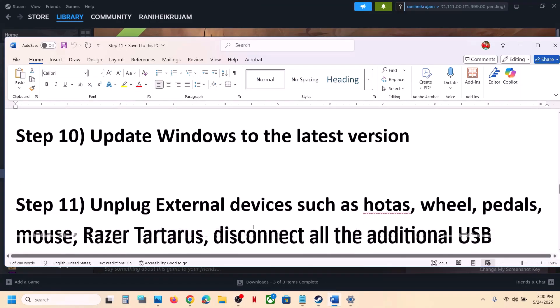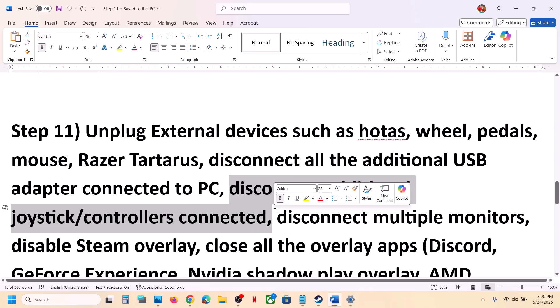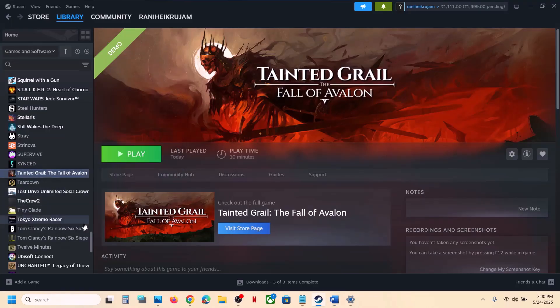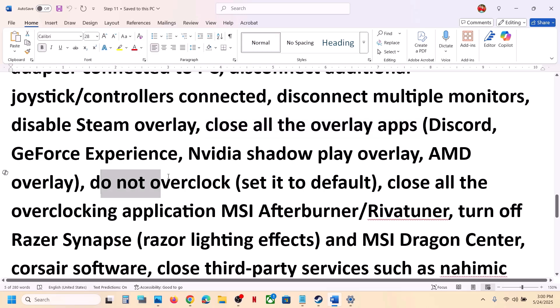Still not working, unplug all external devices — motors, wheels, pedals, USB adapters, extra controllers, and disconnect multiple monitors. Disable Steam Overlay by right-clicking the game, selecting Properties, and turning off 'Enable the Steam overlay while in-game'. If you have Discord running, go to Discord Settings and turn off overlay. If you have the NVIDIA app running, go to NVIDIA app settings and turn off overlay.